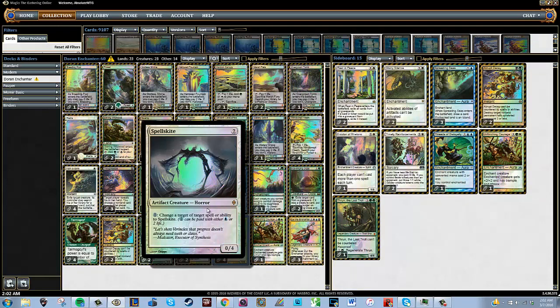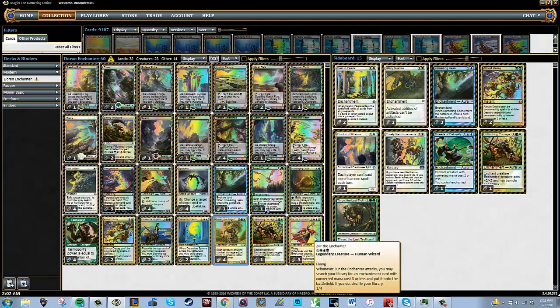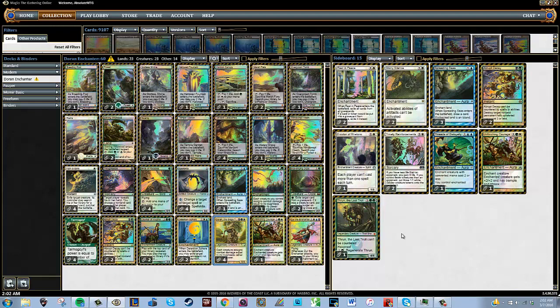We have a bunch of guys that just have huge butts — that's basically the point of this deck. This is kind of a toolbox deck because we're playing Zur, so we're playing a sub-theme of enchantments between the main board and sideboard, which we're going to dissect. The entire deck list is down below where you can use it as a reference. We're going to go through it and talk about the cards.